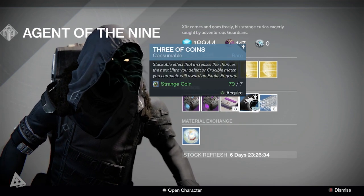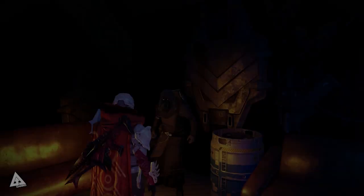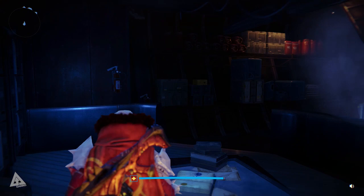Finally, moving over to the bottom section — Curios — you have Plasma Drive, Void Drive, Heavy Ammo Synth, Three of Coins, Glass Needles, and of course your material exchange: one Mote of Light for two Strange Coins.